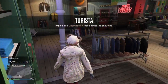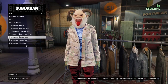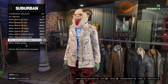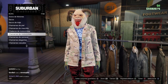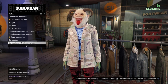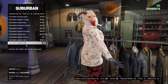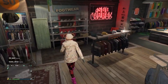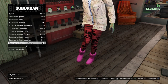Ahora nos vamos a la parte de arriba, al número 10 chamarras casuales, y dentro del 10 vamos a comprar el número 9. Luego vamos hasta el número 23, que son las camisetas tráfico de armas. Dentro del 23 vamos a comprar el número 60, que es la última.